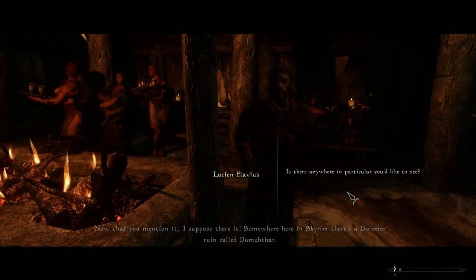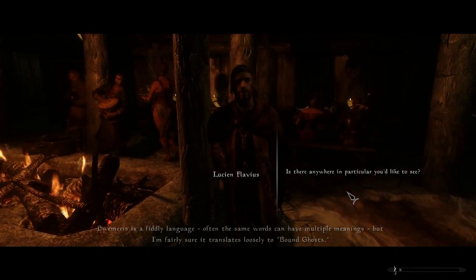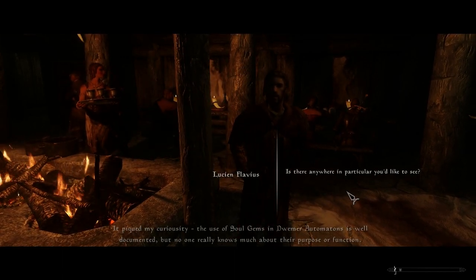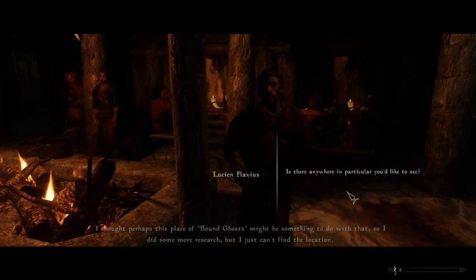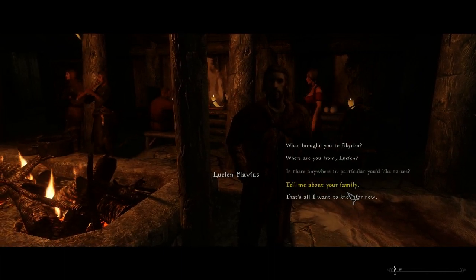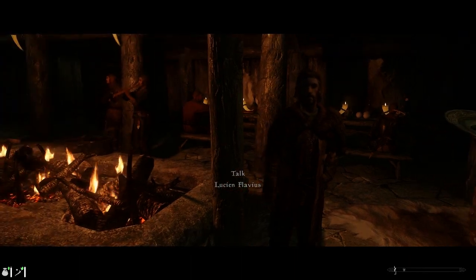Somewhere here in Skyrim there's a Dwemer ruin called Doomsbathar. I came across a text referring to it in my last few months at the Arcane University. Dwemeris is a fiddly language — often the same words can have multiple meanings — but I'm fairly sure it translates loosely to 'bound ghosts.' The use of soul gems in Dwemer automatons is well documented, but no one really knows much about their purpose or function. I thought this place of bound ghosts might relate to that, so I did some more research but just can't find the location. My father's looking into it for me while I'm here. If he finds anything, he'll let me know. So letters are what advances his quests — we just wait for letters to show up.